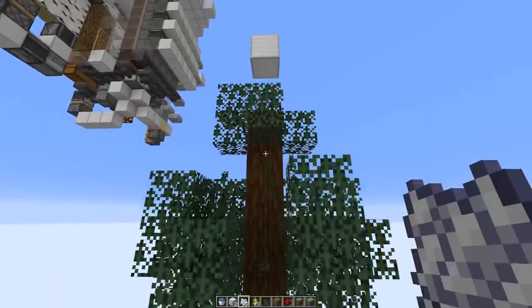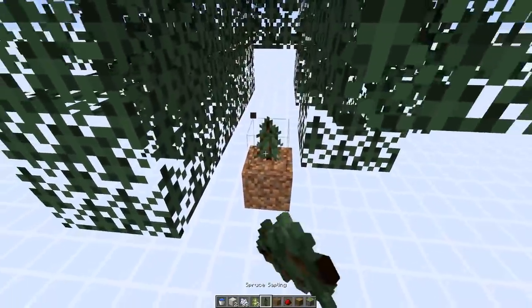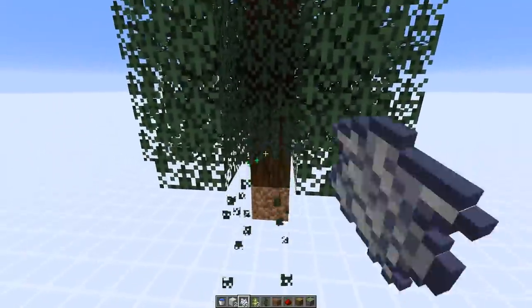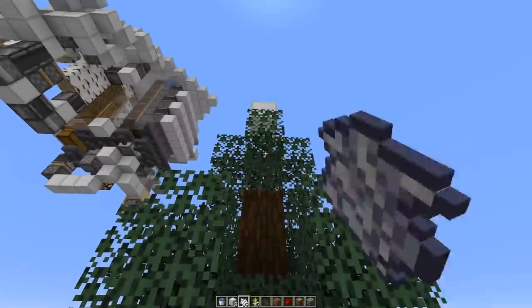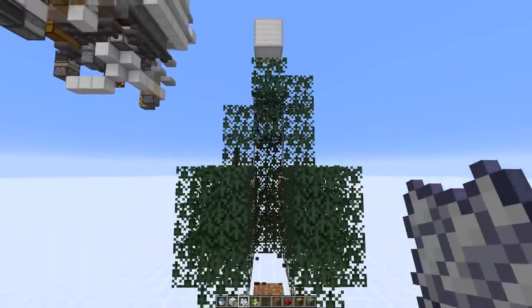Let's try this out. The first tree is six logs high. Let's try another one to see if we can get a four or five — that one's six as well. Trying another — okay, this one is five, and I've seen a four-high one as well.